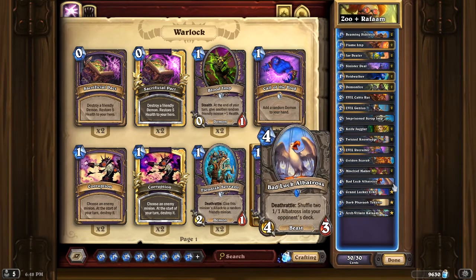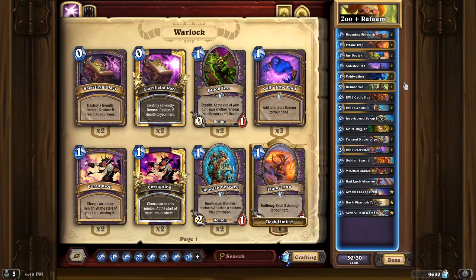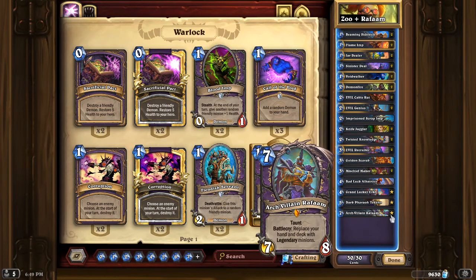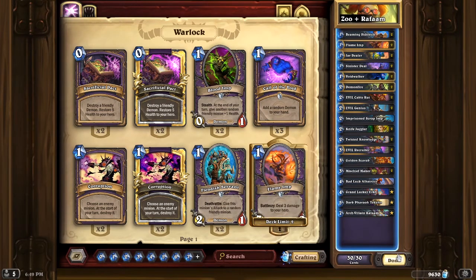I also teched in a Bad Luck Albatross to help against the Highlander decks. And I took out one of the Imprisoned Scrap Imps, partly because it was nerfed so it's not as good, but also I think you really only need one Scrap Imp. A lot of times I would end up with two in my opening hand or two early on, which is just really slow. And then of course we have Rafaam as a super late game backup plan if we completely run out of steam. Let's go ahead and jump into a game.